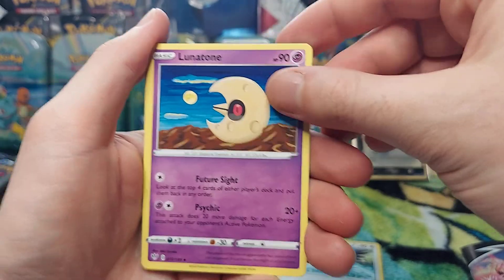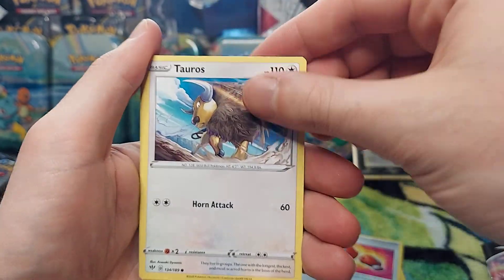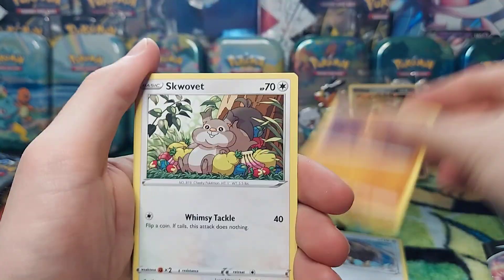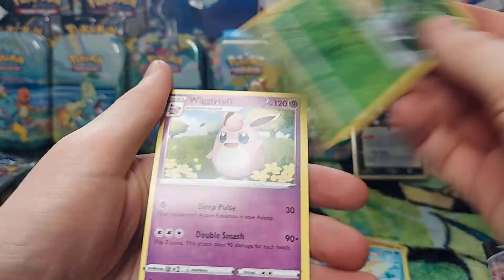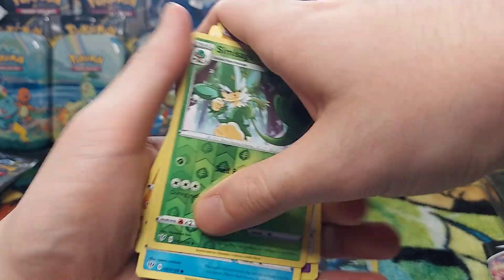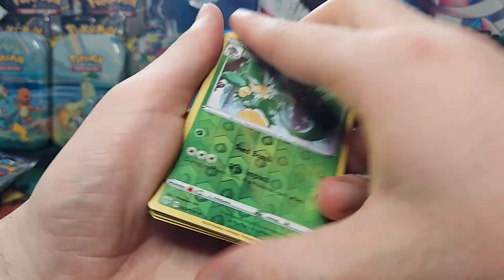Darkness of Blaze pack one: Psychic type. We got Porygon-squire, Lunatone, Struggling Gloves, Tauros, Diglett, Sableye, Shelmet, Pansear, Simisage, and a reverse holo Wigglytuff. Nice.